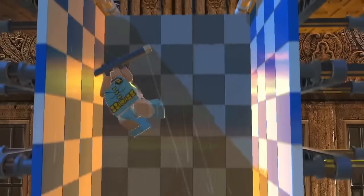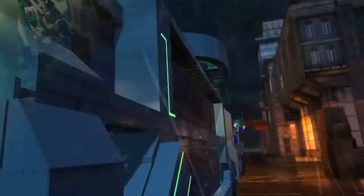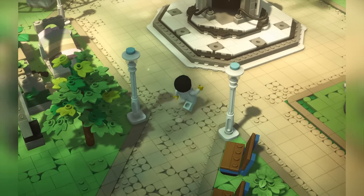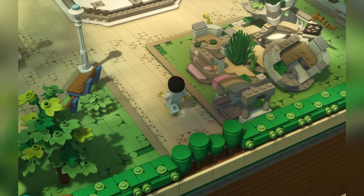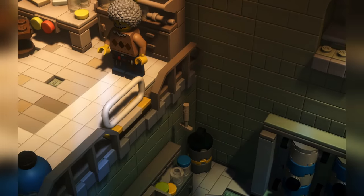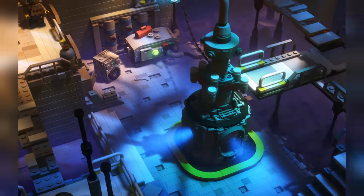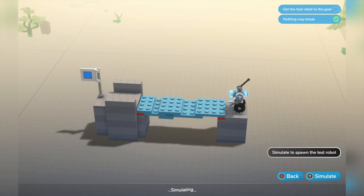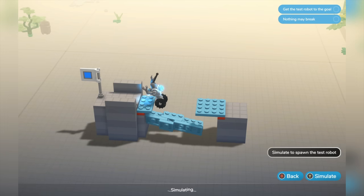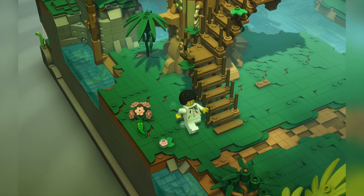Unlike the Telltale Lego games, which mix bricks in with more traditional video game background elements, this game is all Lego all the time, and it's super accurate. These little dioramas look like they're right out of a Lego book, and they have the perfect display and lighting to really make them pop. Honestly, the biggest thing that gives this game away is it sometimes looks too good — nobody's bricks are this clean and shiny all the time.